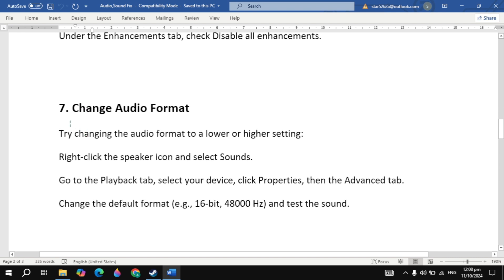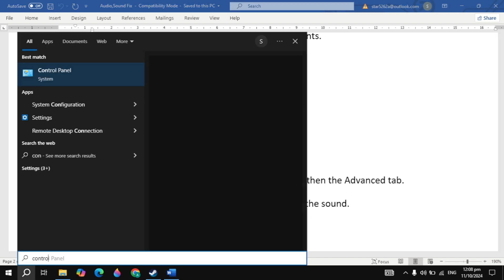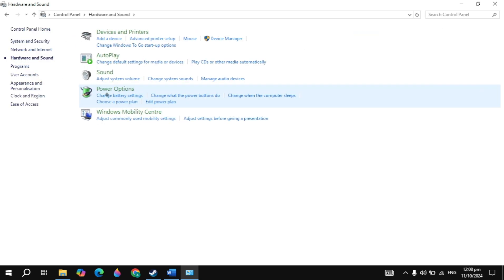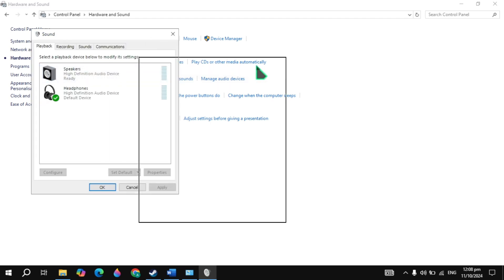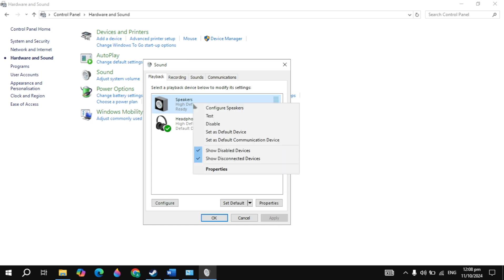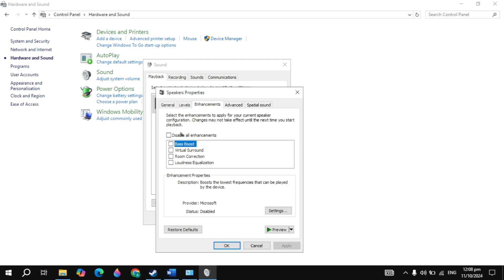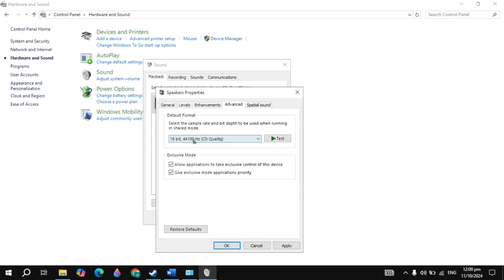If still not fixed, try disabling audio enhancements or changing the audio format. Go to Control Panel, set the view to Category, click 'Hardware and Sound', then click 'Sound'. Select your speakers, right-click, and choose 'Properties'. Make sure the device is enabled, then go to the 'Enhancements' tab and uncheck 'Disable all enhancements'. Then go to the 'Advanced' tab and try selecting '16-bit DVD quality', click Apply and launch the game to check. If still not working, try '16-bit CD quality', then '24-bit Studio quality', applying and testing after each change.